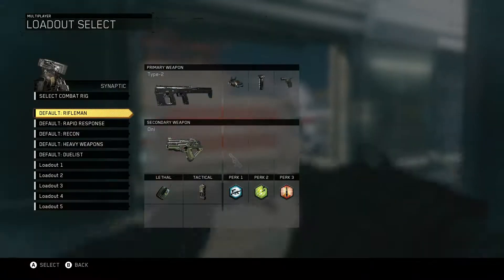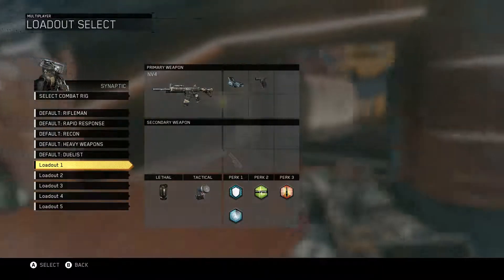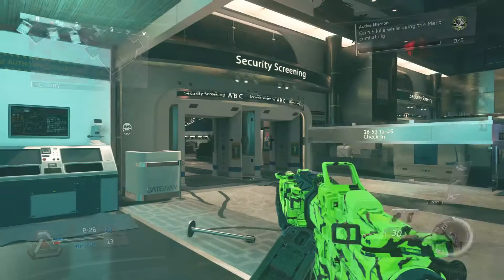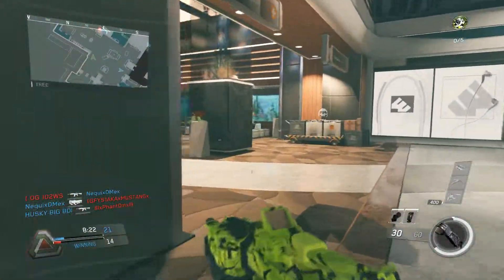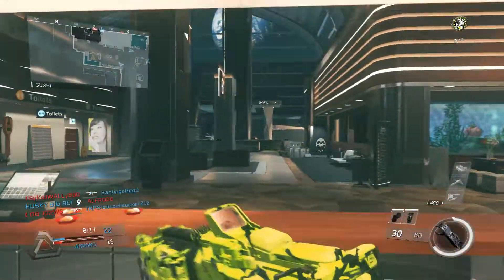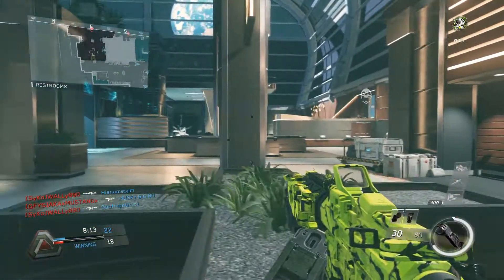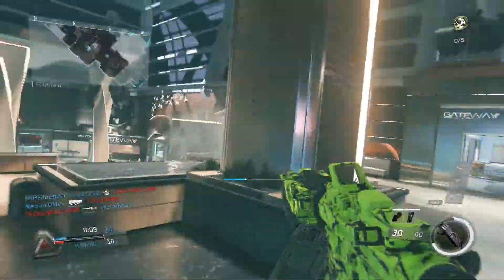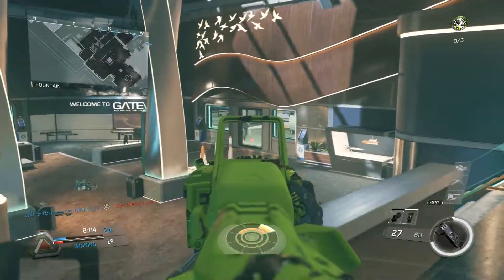My class setup is the NV4 with red dot and quick draw — I'm trying to unlock stock. I have Flat Jacket, Ghost, Hardline, and Pinpoint, with a grenade and personal radar. The personal radar, when you click LB, gives you a little sonar map below your gun telling you what direction enemies are located. You can see it right there.